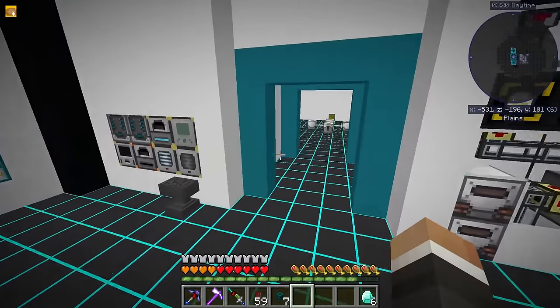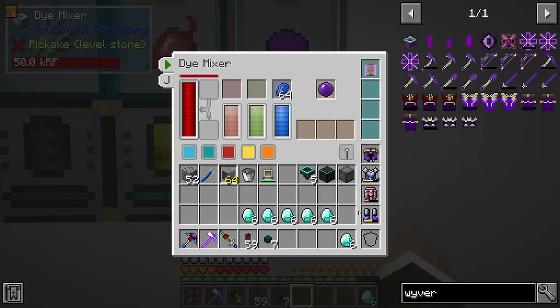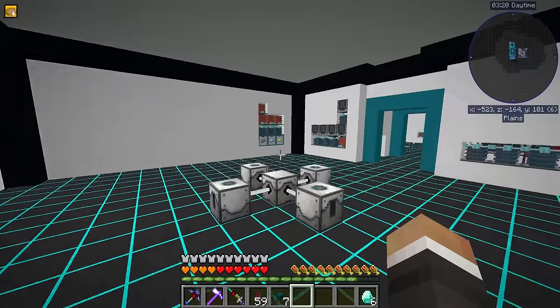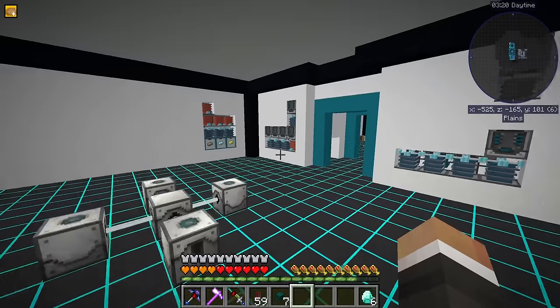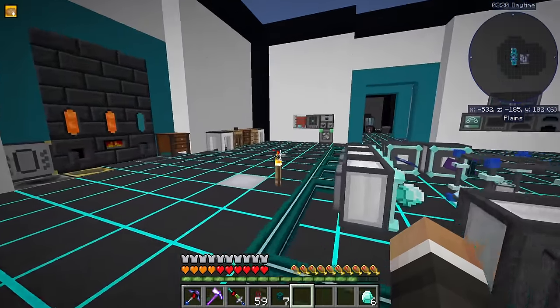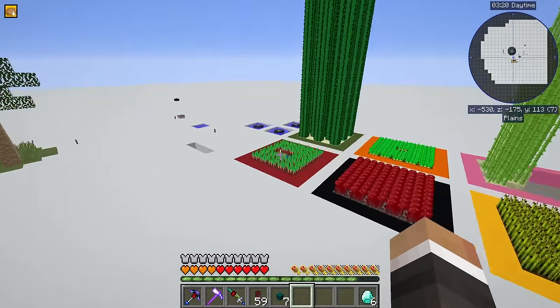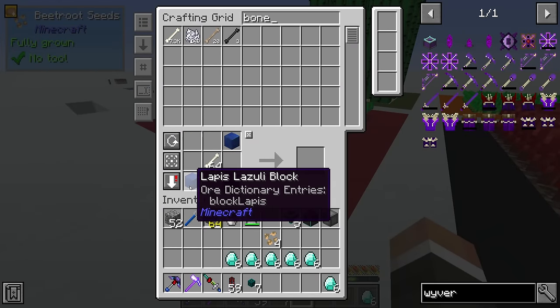So we are now missing 26 purple dye - we were so very close to having enough here. At that point, we are actually out of beets, which is kind of the main limiting factor. That's not a huge problem - we can rectify that. We should have beets up on the surface. It's been a while, but we do have a little beet farm here. We can grab some of our 7,000 bones here.